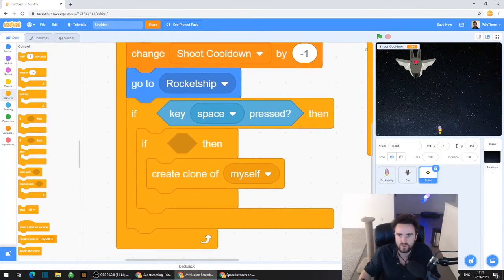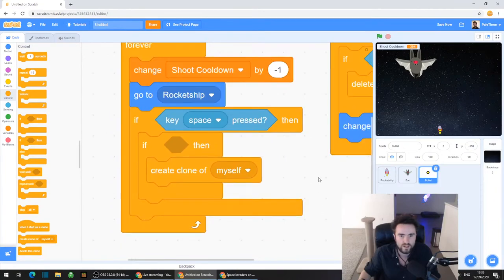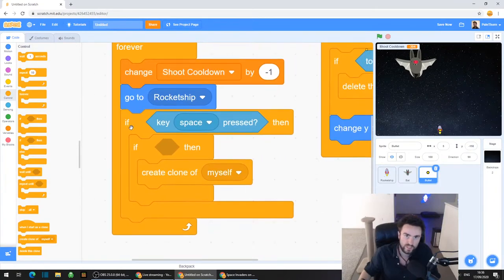So it should look like this - let me make it nice and big so you can see it. Because this is basically going to be asking two questions. The first question is: have you pressed the space bar? Remember, this is the code that makes our bullets fire. The second question is: has the shoot cooldown ticked down enough that you can shoot again?